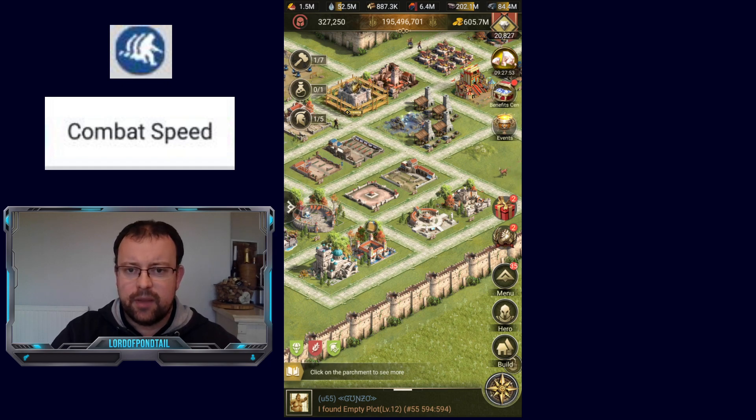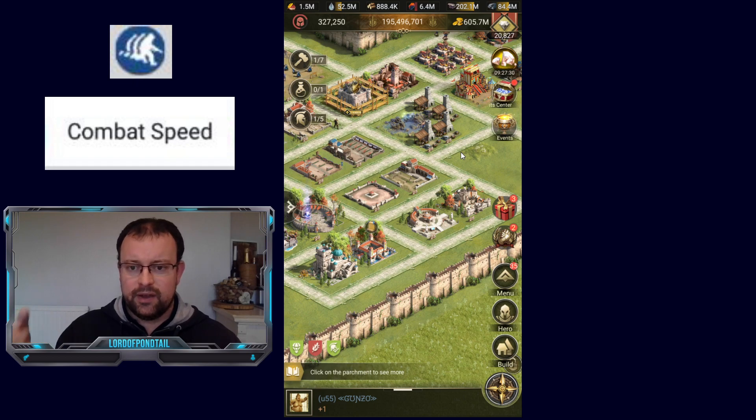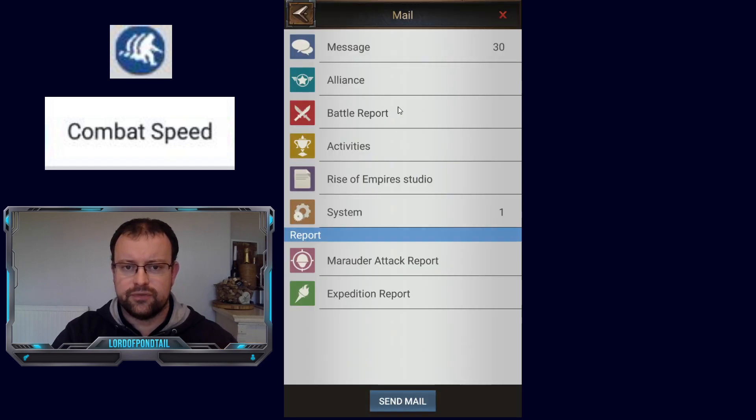Now there are a lot of different factors that impact combat speed, and it can be extremely confusing when watching a battle report. You have set amounts that heroes are buffing combat speed, some heroes with dynamic skills applied during the battle, and others like Sakura that are completely overriding all those elements. I want to show you a couple of battle reports where we have different things going on.